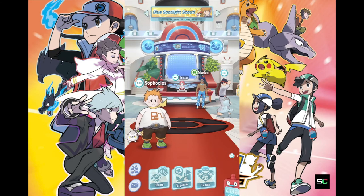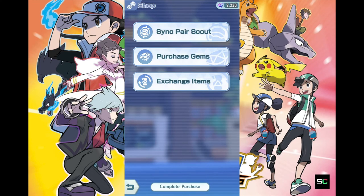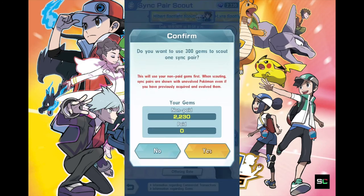I won't be pulling a full scout for this video. I apologize, since it is more interesting to do a 10-pull rather than single pulls, as I can see from my Utamacross videos. But just to keep things lively, let's do a single pull of 300 gems for Hilbert. I'd like to see how interesting things get from a single pull — sometimes you might get lucky with that 4-star or 5-star trainer.